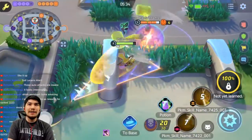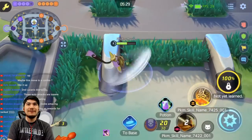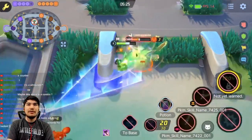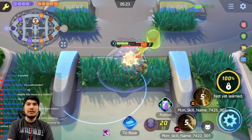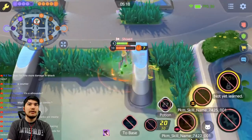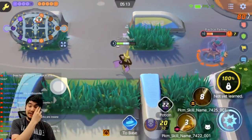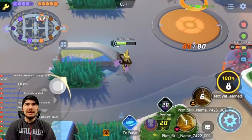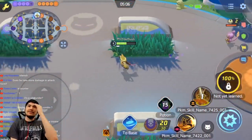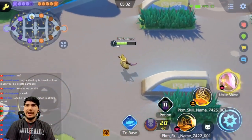Enemy Trevenant goes ahead and unites. Trevenant is very good 1v1, surprisingly. Aegislash is down two levels but he's winning. It seems like if you use your defensive move it locks you into the defense stance, just like in the Pokemon games — King Shield puts you in the defensive stance.